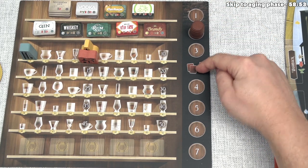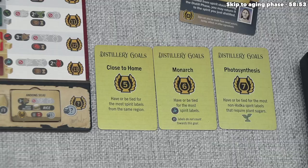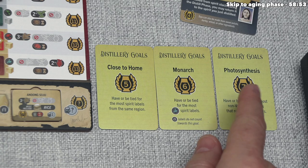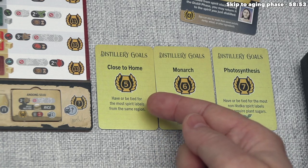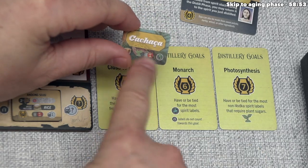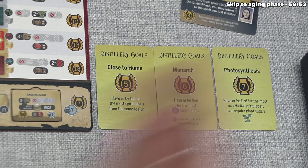I do want to point out this icon here. When we move from the third to the fourth round, before we get to that point all players will have to discard one of their distillery goals. During setup all players received three of these, and once we complete three out of seven rounds we get rid of one, keeping the other two until end game scoring. Each of these is hidden from our opponents and gives us goals we are working towards. We have Close to Home — five spirit points at the end of the game if we have or are tied for having the most spirit labels from the same region. We also have Monarch — six spirit points if we have or are tied for the most Europe spirit labels (labels that match your distiller do not count). Finally we have Photosynthesis — seven spirit points if we have or are tied for having the most non-vodka spirits that require plant sugars. It's because of goals like this that it's great to have these icons on the spirit tokens so we can easily see how we are doing. We don't have to get rid of one until we've completed two more rounds, but we should keep these in mind as we make all of our decisions.